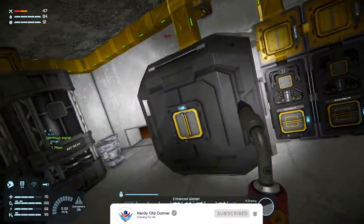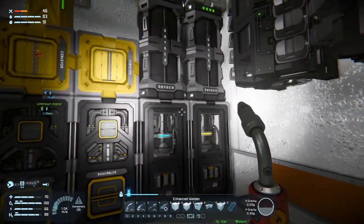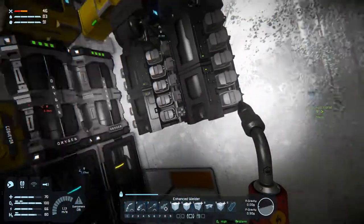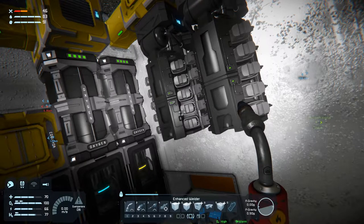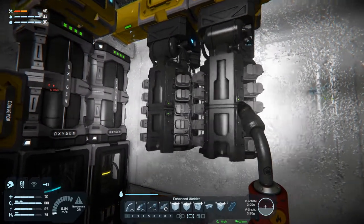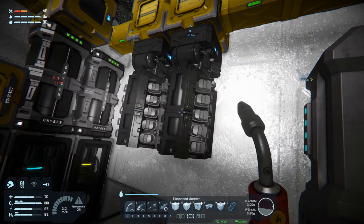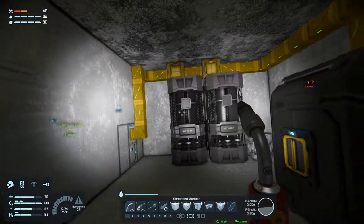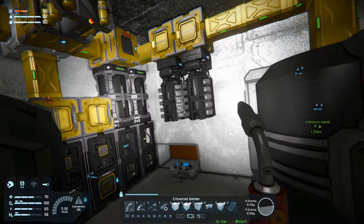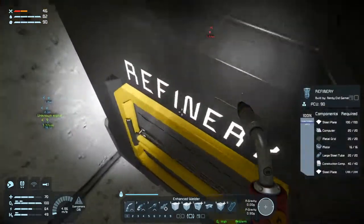Then we have our cargo container, we have two assemblers, we have two H2O2 generators, we have a couple of oxygen tanks, we have a couple of hydrogen engines, and we have a hydrogen tank. So that is all good. Now I wasn't really thinking — I was just being stupid — that the only source of power here would be either the hydrogen engines or solar power. But of course there is wind power here because we are on Mars, so we're going to need to set up some wind power so that we're not basically using all our hydrogen to power everything in here.